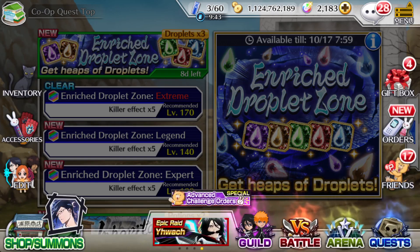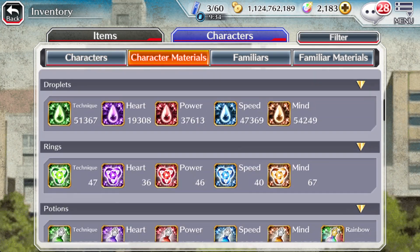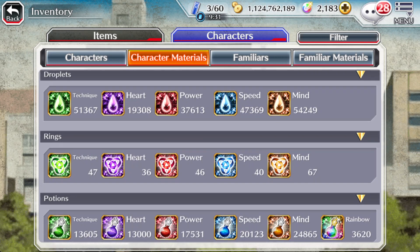Let me show you how my droplets are looking at the moment. Last time the droplet x3 came, I farmed a lot of them, so I still have a few left. I have 50K technique, almost 20K heart, almost 40K power, almost 50K speed, almost 50K mind. I did spend quite a lot — I think last time when droplets x3 came, I grinded up to like 100K each. I T20'd a lot of characters in the meantime. So obviously they're not going to stay forever. My goal is to go back up to 100K again, or maybe even 200K.